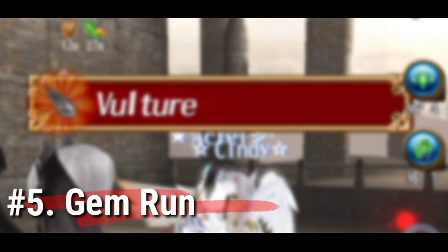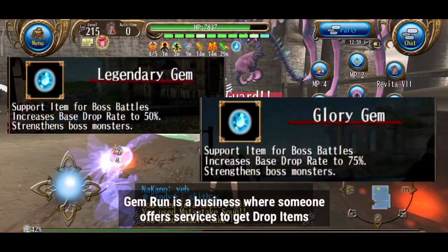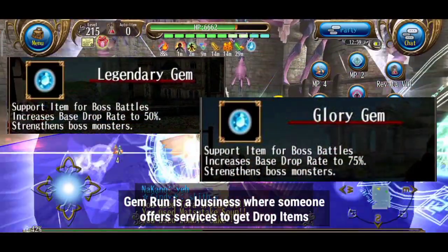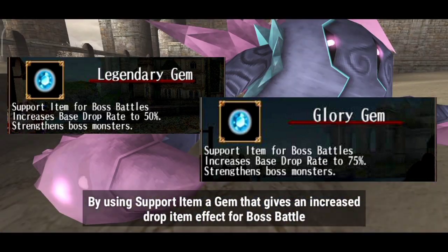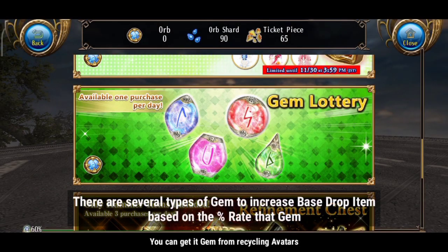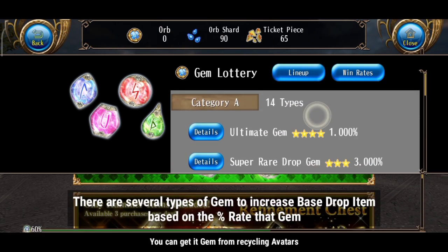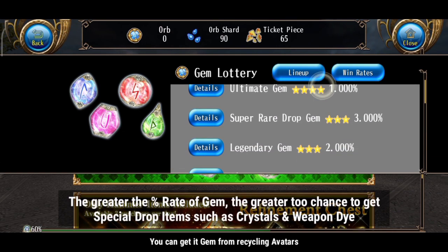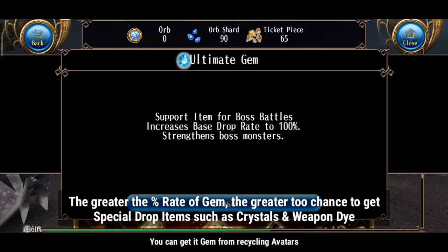Number 5: Gem Run. What is Gem Run? Gem Run is a business where someone offers services to get drop items by using a support item — a gem that gives an increased drop item effect for boss battles. There are several types of gems to increase base drop items based on the percent rate of that gem. The greater the percent rate of the gem, the greater the chance to get special drop items, such as crystals and weapon dies.